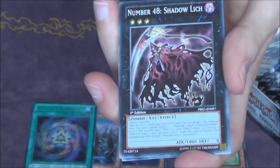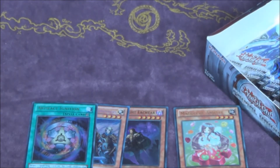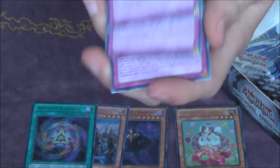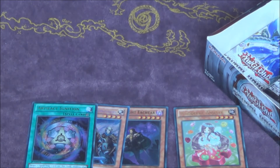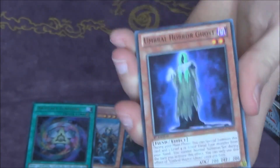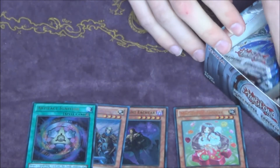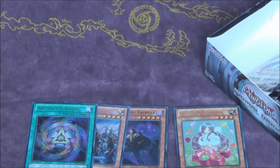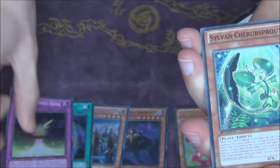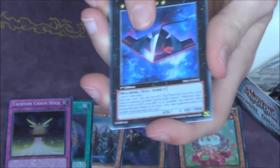Scrap Factory. Artifact Ignition — really good card. Xyz Universe, Artifacts Unleashed. Skipping a card again. Stardust done, got another one. Ragnar Zero — I think I got three or four of Ragnar Zero now. Pretty much all of my friends need one of those too, so good to have some of those. A Tachyon Chaos Trap Hole as a super — one of the worst supers, one of the worst foil cards in this set.